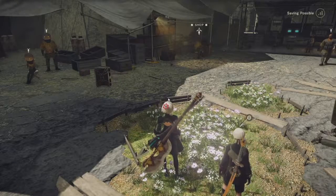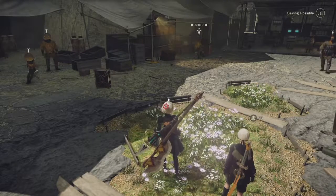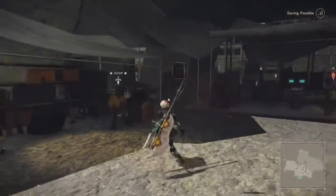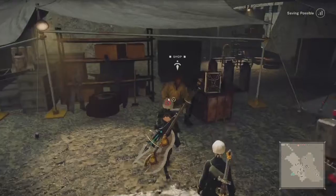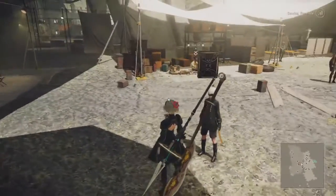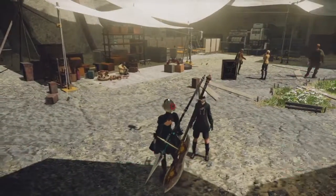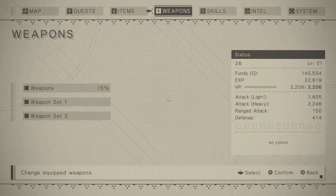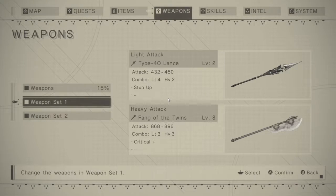Hello again from the Grassy Knoll. We are back in Nier Automata. Right before I cut the video last time, I upgraded this spear once. Quite curious to see what it does, because upgraded, it has this stun ability. I'm very curious how that works. Sounds super cool.